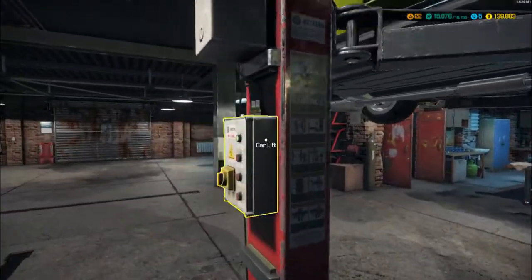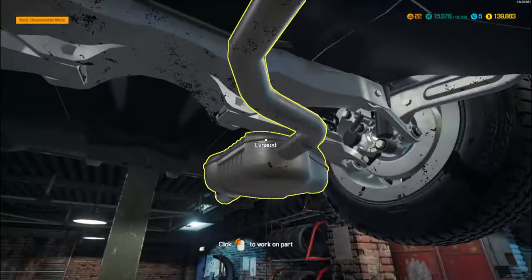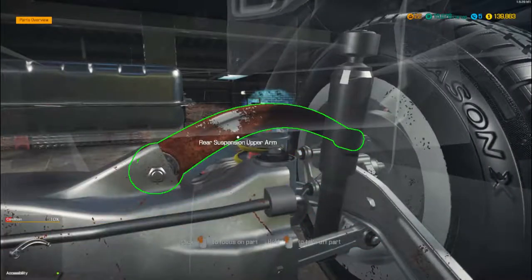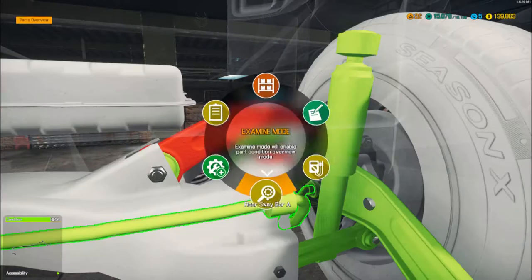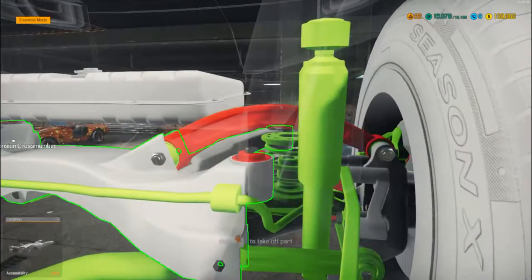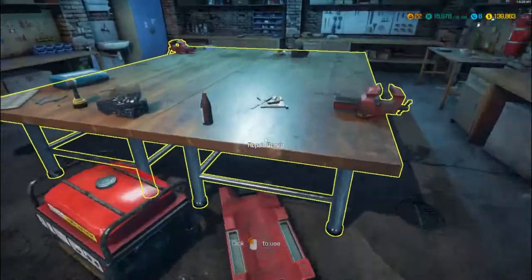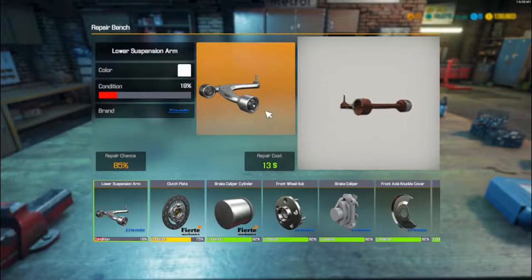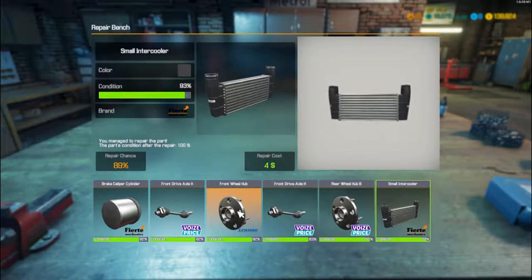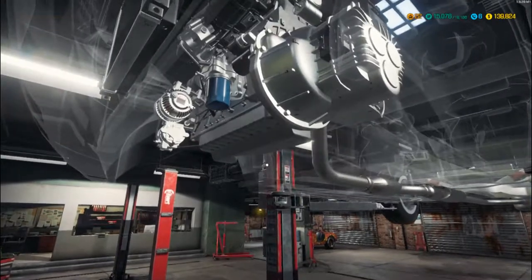Might have a little bit of issue on the back suspension there. Maybe these need doing - go into examine mode. You can see we've got a couple of bits there that need doing on both sides. But we'll worry about that in a moment. Let's see what we can repair out of the parts we just took off. It doesn't look like we need to repair any of the parts.